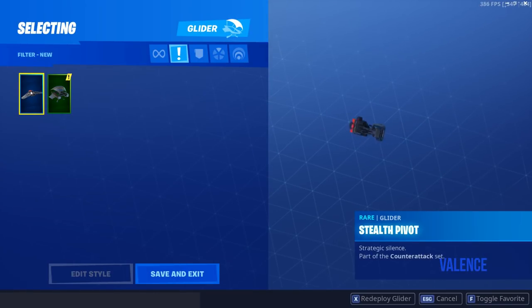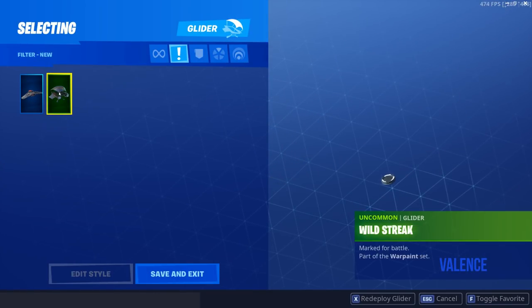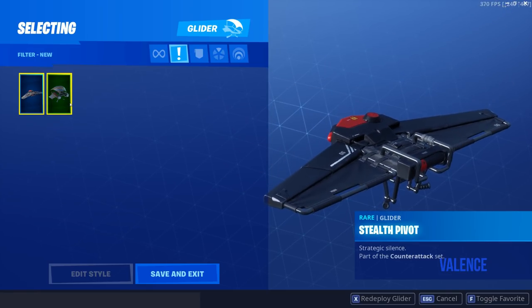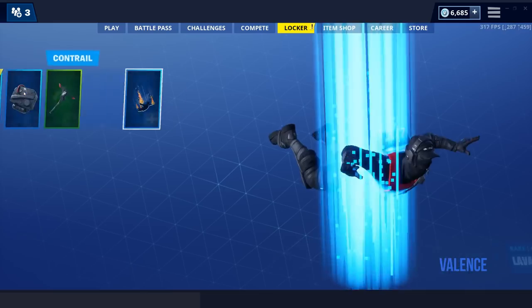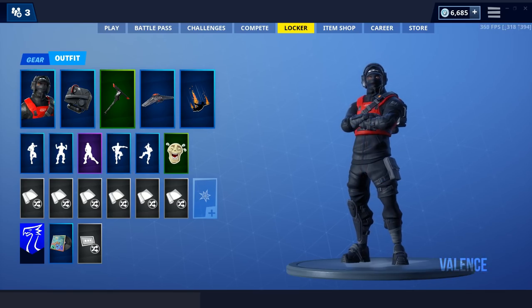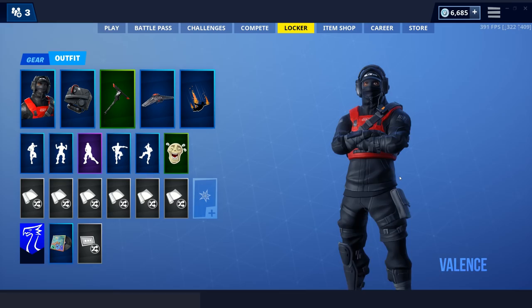We're going to go into our gliders and check out the new gliders we got. The Stealth Pivot — we're going to equip that. And it looks like that's all we got, so we're going to hop into a game and check out the new skin.